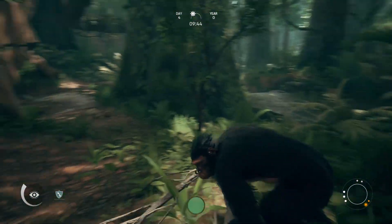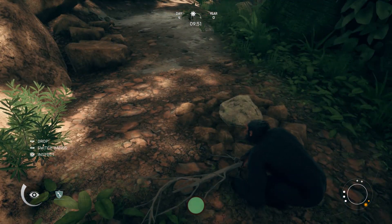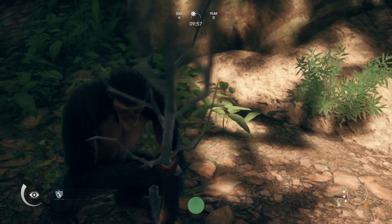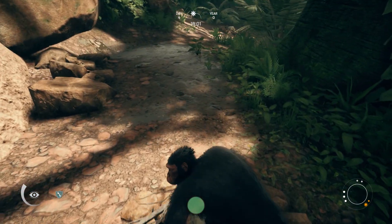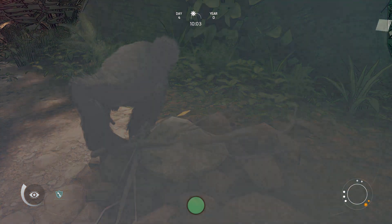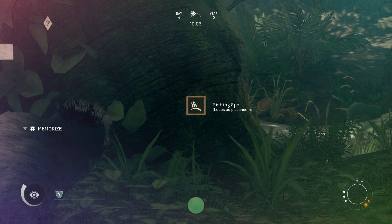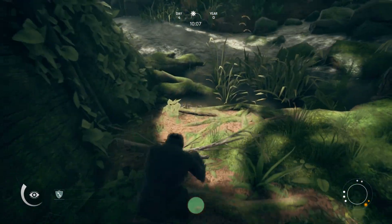The granite rock — oh here we go, we got a movable thing now too. Okay, inspect it — oh here we go, maybe... no, I got so excited for nothing. How do I use these things? Ooh, a fishing spot! Oh maybe I can use these sticks in the fishing spot.